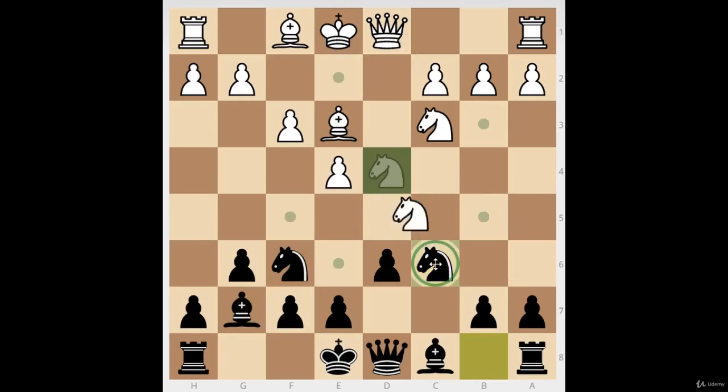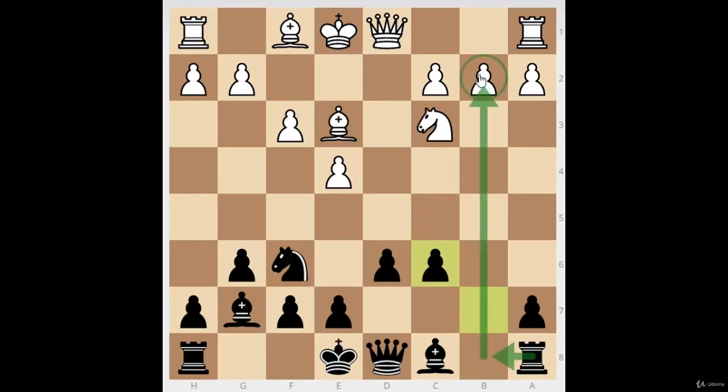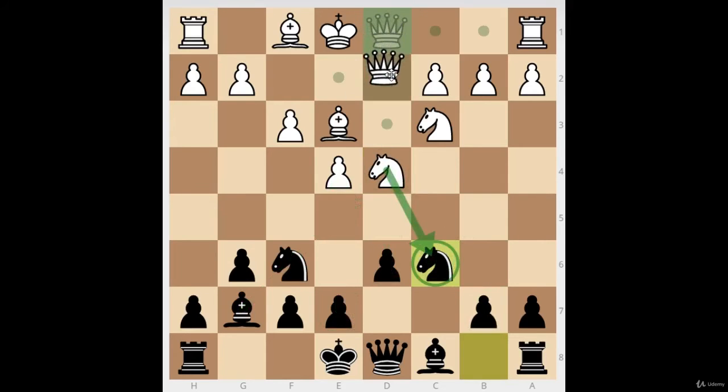If the knight is being annoying, I don't want to trade it off because then their bishop counteracts my Dragon bishop. I'm very happy if they decide to trade — now I have the b-file and three pawns that can support the center. I can push for d5. I don't usually want to push e5 because my Dragon bishop will feel blocked by my own pawn. In the Dragon, we push for d5.